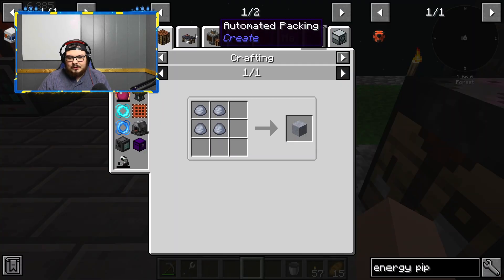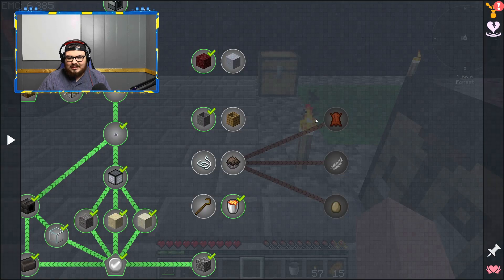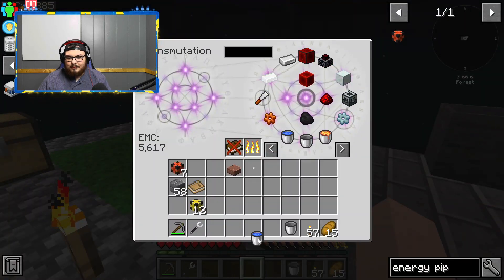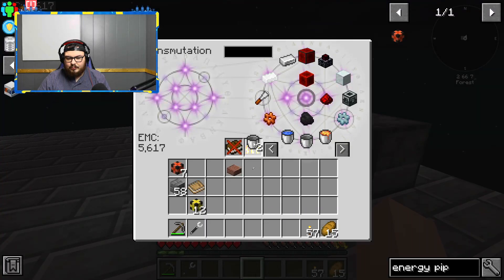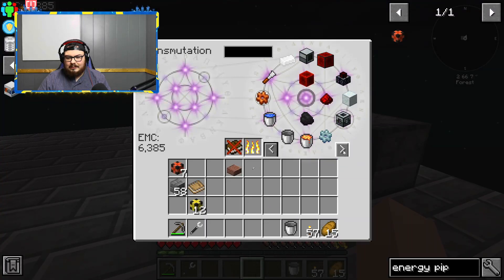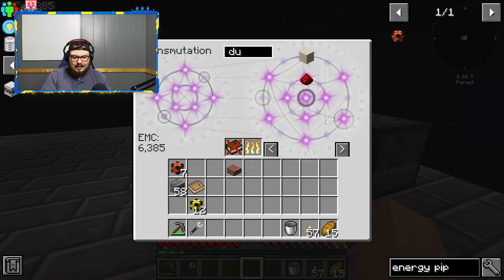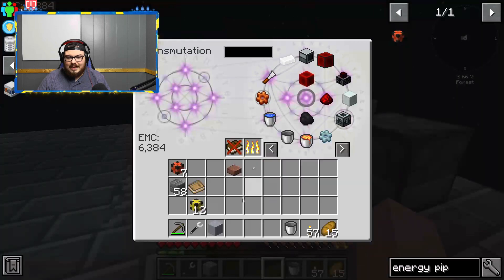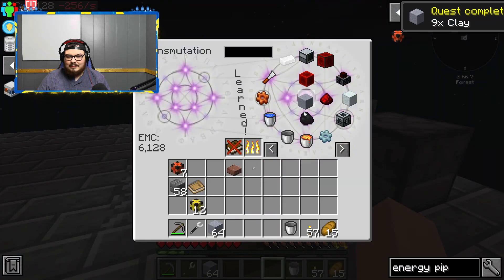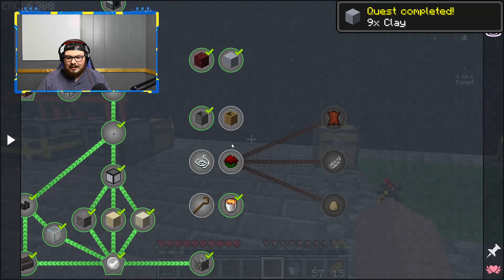Clay - water and dust, that's easy enough as well. I wonder if I can just use the stone barrel for this so I don't have to get a whole new thing. I just need dust. And just like that, we now have that done as well. We got the clay challenge done.